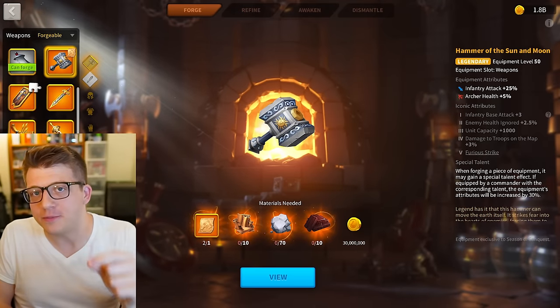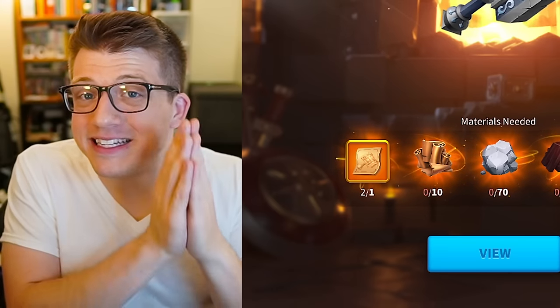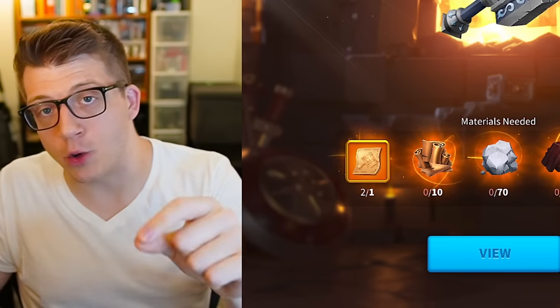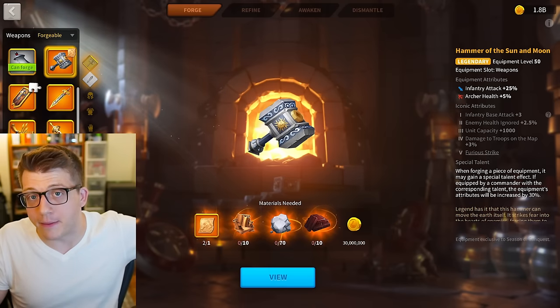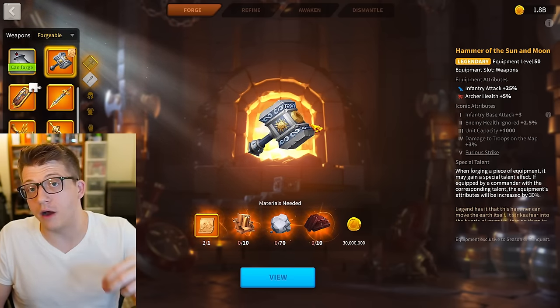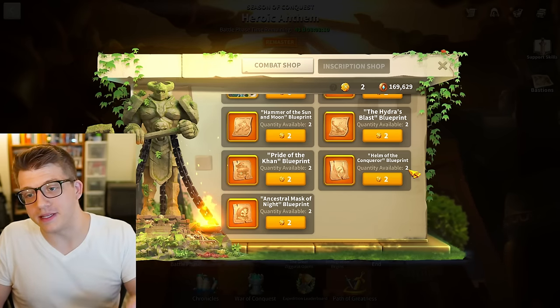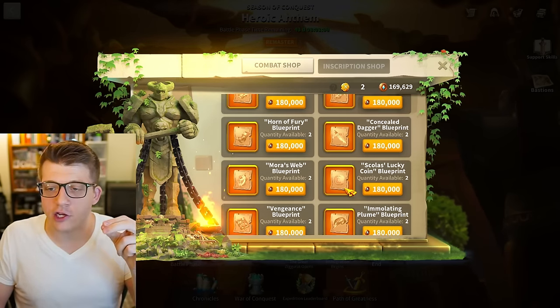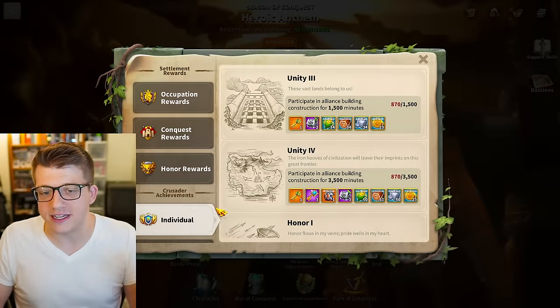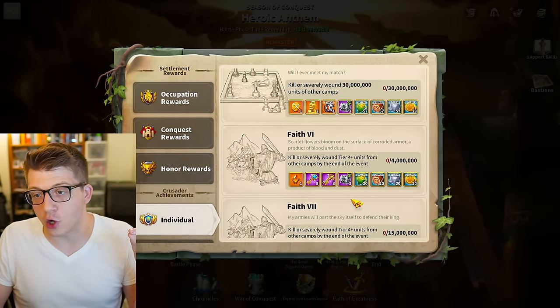Today I'm bringing you my updated guide for infantry equipment in Rise of Kingdoms. It has been seven months since my last equipment guide, and back in February the developers made a very meaningful change: you can now purchase up to two of each complete blueprint in the KVK shop, and they also increased the number of ways you can get conquest coins.